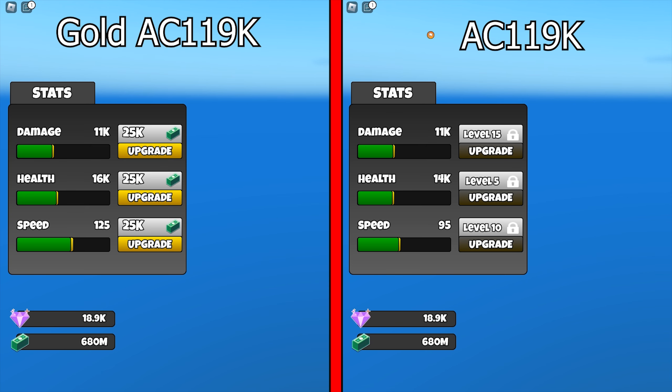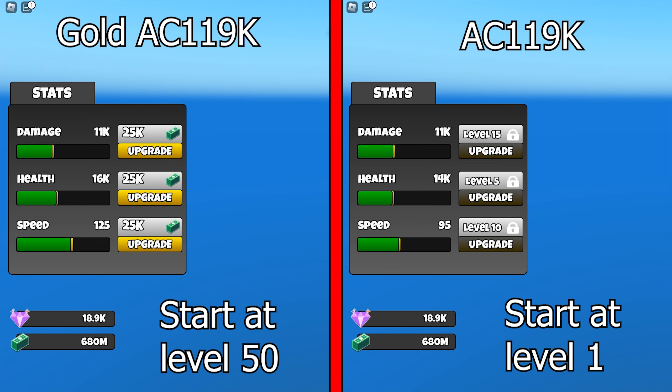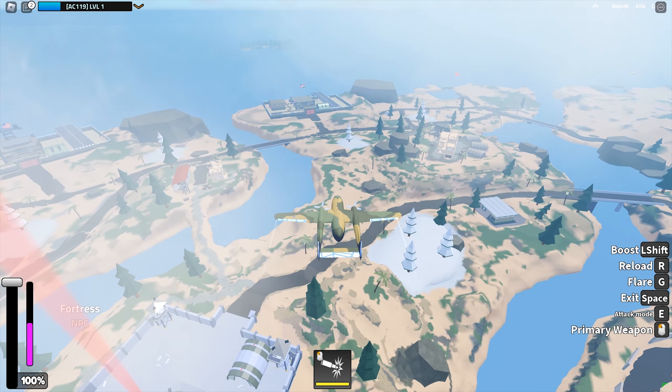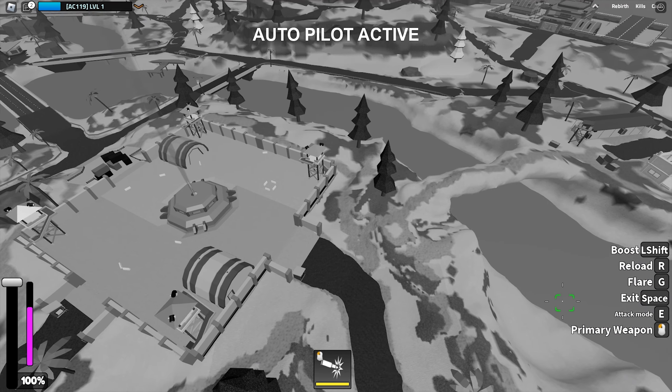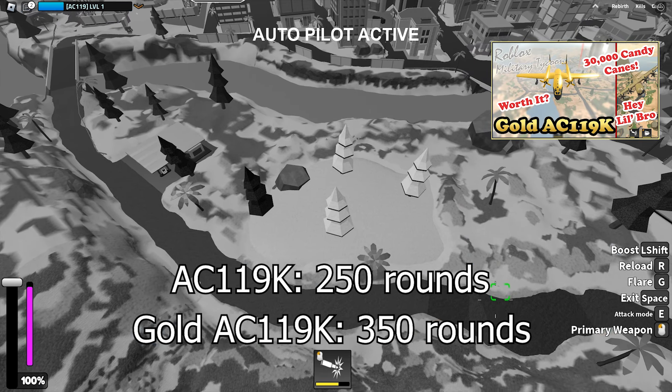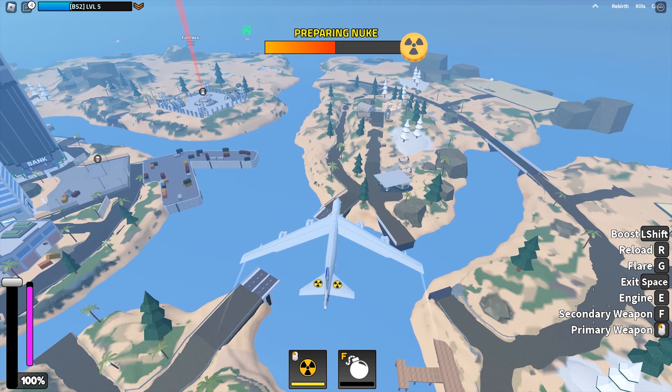I'm going to show you the stats first. This is the Gold AC-119 and the regular AC-119, both at level 1 stats because I made no upgrades to my Gold AC-119. You get the Gold AC-119 at level 50 but the regular AC-119 at level 1. Obviously the Gold AC-119 is going to be better in every way — the weapon is the same, but the regular AC-119 has 250 rounds of ammo while the Gold AC-119 has 350 rounds of ammo.